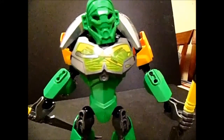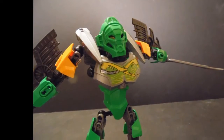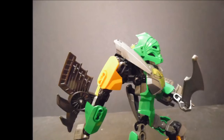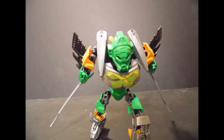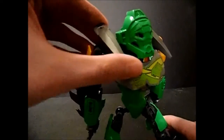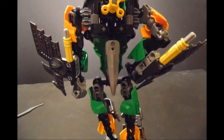Another thing with Lewa's body is the printed chest armor, which I am not a fan of — Lewa's printing is just odd looking to me. He also has shoulder armor that uses pieces that came in Hero Factory Invasion from Below, but in silver, that can move around a lot. He also has a third one on his back.